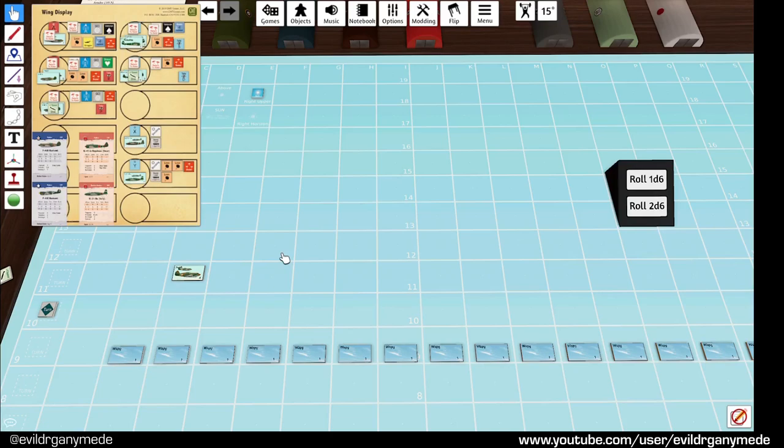Hopefully that was understandable - this is a relatively basic scenario, the second scenario in the Victories Second Edition game. But there are others that involve wings, bombing, flak and so on that I'll try to get to next. Hopefully that guided playthrough was useful - explaining things as I go along should give you an idea of how to play and what sort of decisions come into the game. If you have any questions or comments please let me know in the comment section, and thank you for watching.